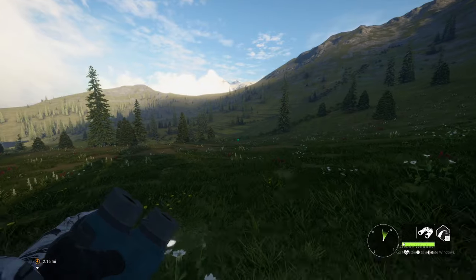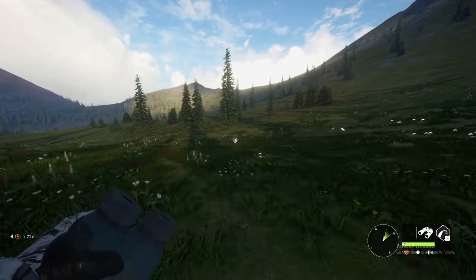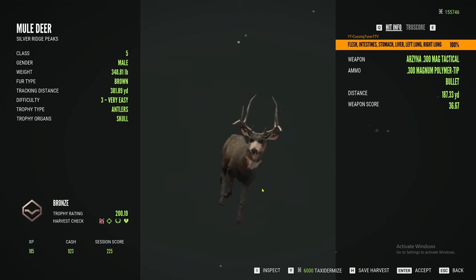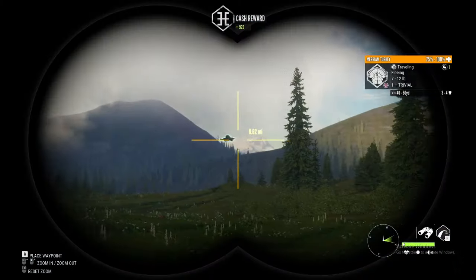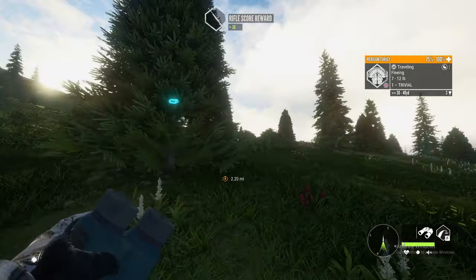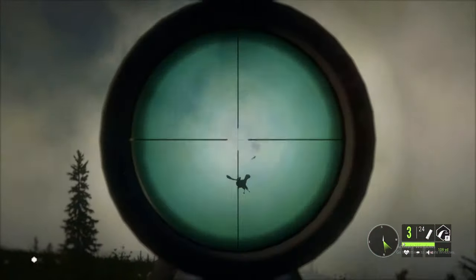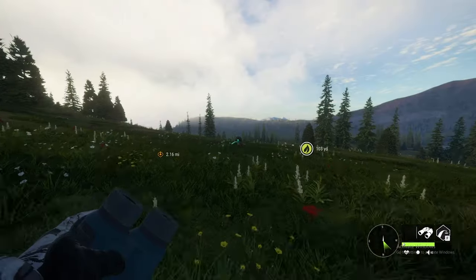I gotta go find that mule deer because I wanted to look at this rack, then we'll claim him up and start hunting some elk. Oh, that's the crab rack! I want to save harvest on that even though I messed it up. The crab rack always looks cool — I think diamond crab rack can be diamond.